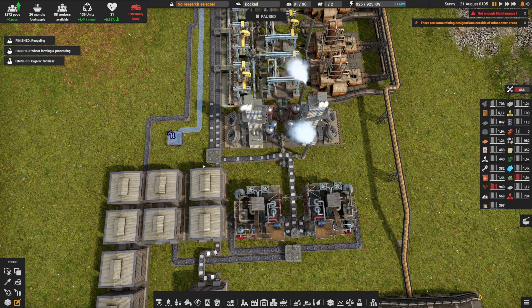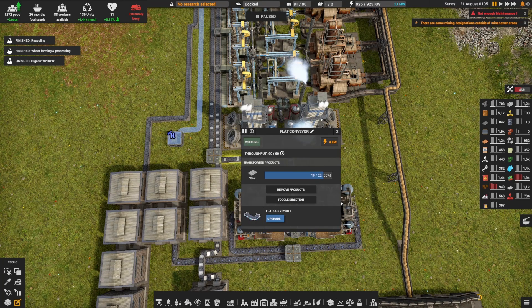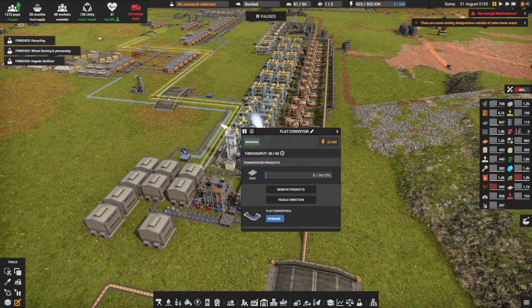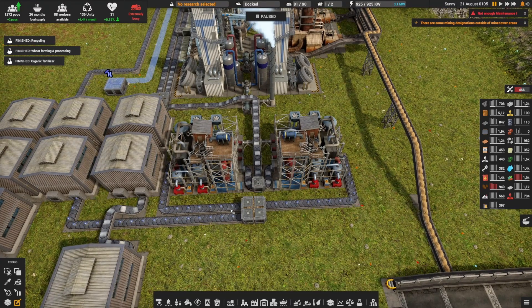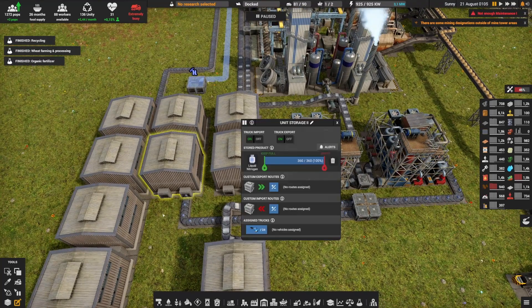My steel is coming here — some of it going into those chemical plants, some going into storage, and the rest going all the way to my construction part level 3. So with this we're making liquid nitrogen, which for now is going into storage.